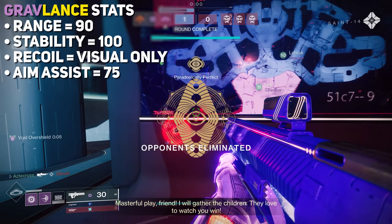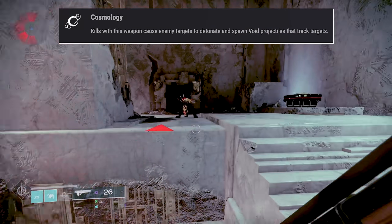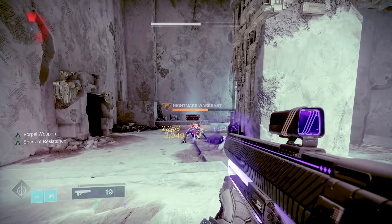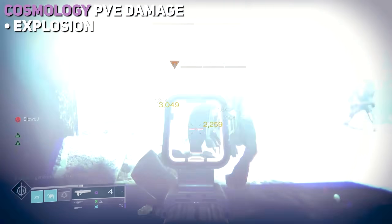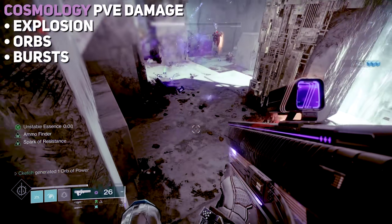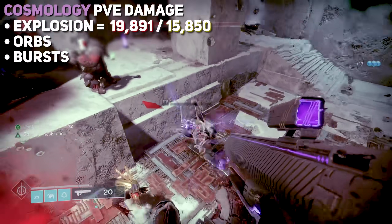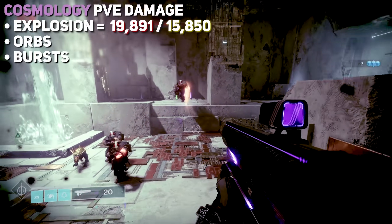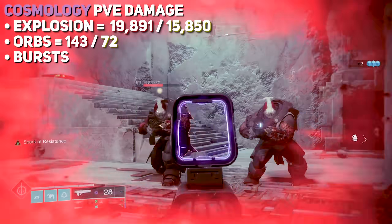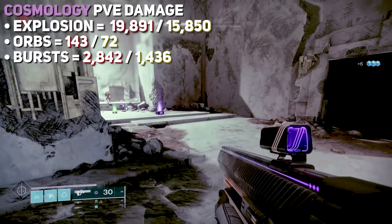Beyond its base stats, it also has four important exotic traits. First, Cosmology — this creates void explosions on kills. The damage on these is annoying to track since damage numbers sometimes don't appear, but there seem to be three separate values in play: a high-damage initial burst, contact damage from the little void orbs, and explosions if those orbs detonate after contact. In PvE, the initial burst hits as hard as 19,891 against Minors and 15,850 against Majors, but there's a steep damage falloff that can drop that damage considerably. The orbs do 143 damage to Minors and 72 to Majors, while the subsequent burst is up to 2,842 on Minors and 1,436 on Majors.